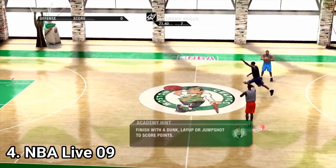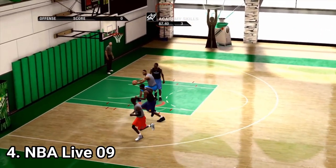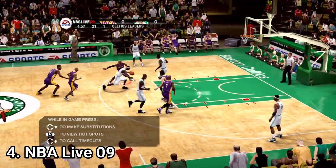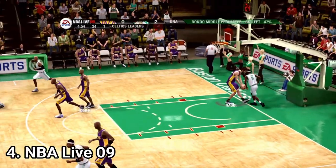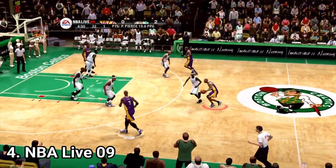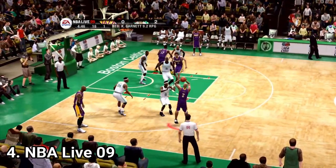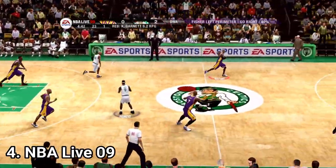NBA Live 2009 brings the Dynamic DNA feature, which means player stats are updated automatically to fit their real-life counterpart as long as you have an internet connection. The feature sounds cool but doesn't impact gameplay that much. You also have the ability to call plays by pressing L2. In the rest, it's as solid as the others, having all the game modes from before, though it still needs to improve on the AI.